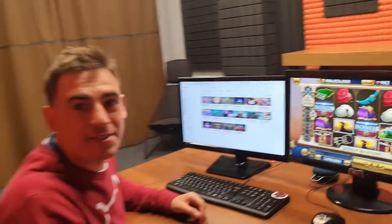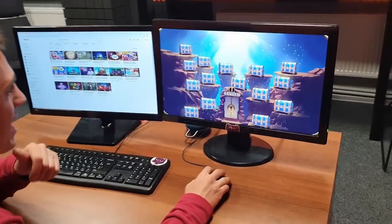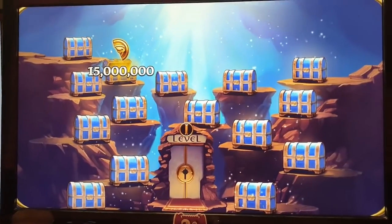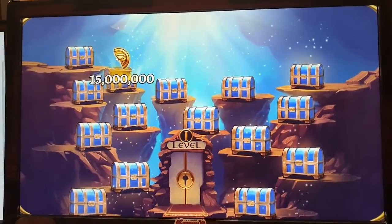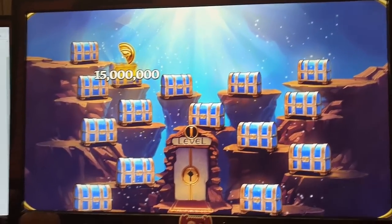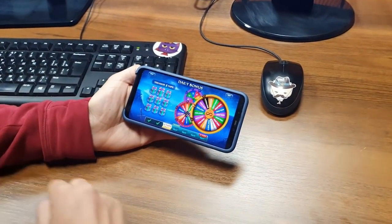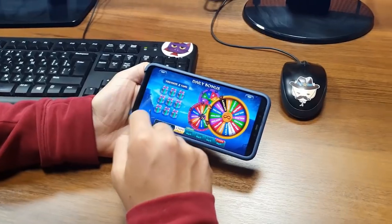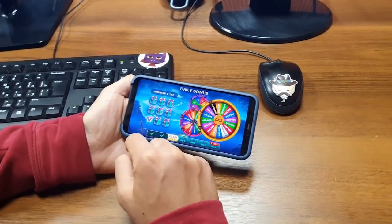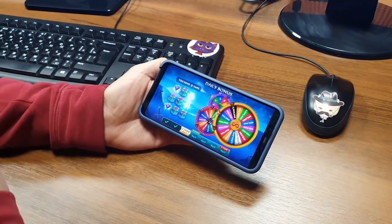Oh my god — we just triggered the bonus game, guys! We did it! Here we need to tap on the chests to reveal our prize. 15 million — if we find the second half of this coin, that's going to be our prize. Wait — I just got a push notification from Infinity Slots telling me I forgot to collect my daily bonus today. That rarely happens to me — I usually collect them every day. Let's tap this one and this one. Two multipliers — that's great!